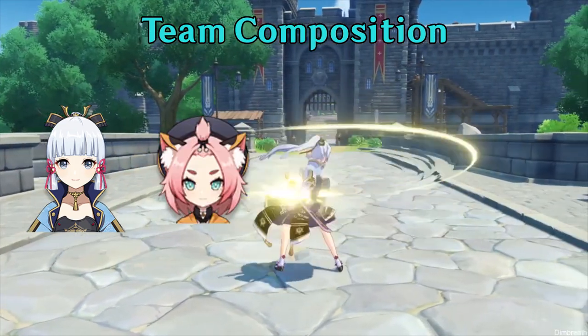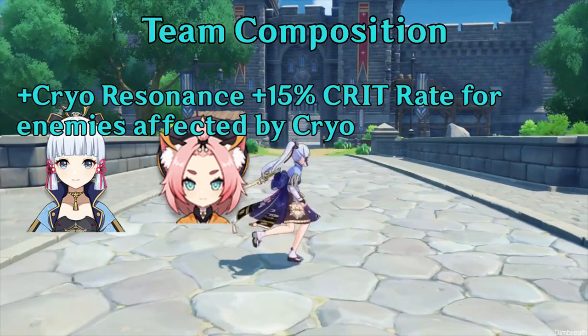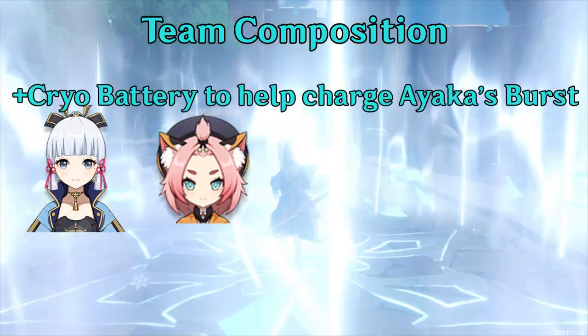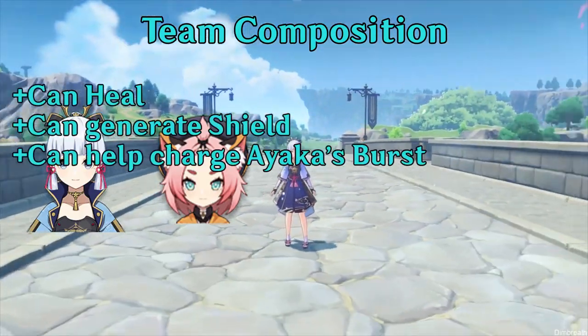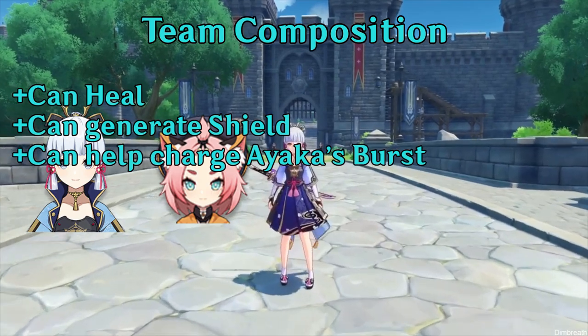Anyways, you generally want Diona in your team as she and Ayaka get the cryo resonance, which increases 15% crit rate on frozen or cryo-affected enemies. Diona is also Ayaka's best battery that can offset Ayaka's 80 energy cost on her elemental burst. Furthermore, she can heal and shield, so she basically covers 3 roles as a battery, healer, and shielder.